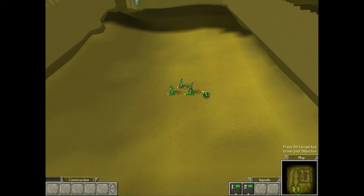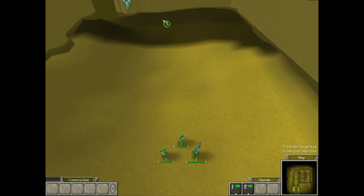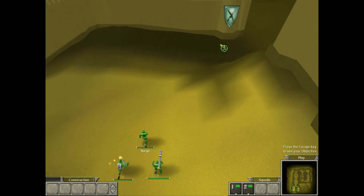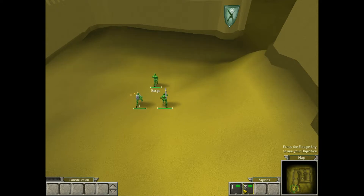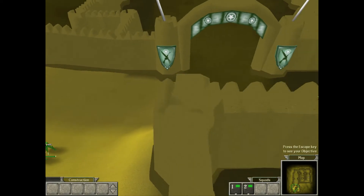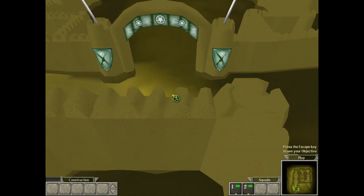Another way of creating a squad is by selecting the units, then right-clicking on one of the squad boxes at the bottom of the screen. Once the squad is created, you can select it by pressing the number on the keyboard that corresponds to the squad, or by left-clicking on the squad box at the bottom. Try selecting the squad with Sarge, Riff, and Scourge in it. You've learned all there is to know about squads. You can use them in the game to coordinate attacks, sort your units, and manage large groups without having to re-select each time.